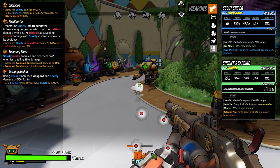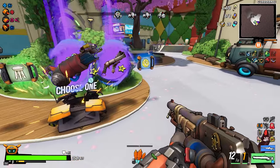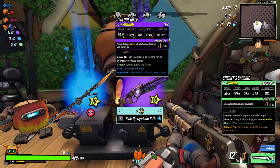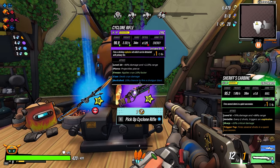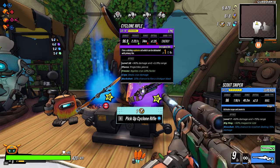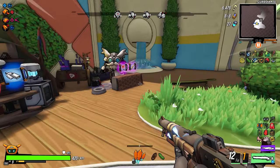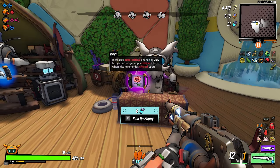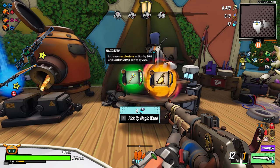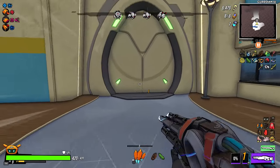Alright guys we're back! My weapons are slightly different, my abilities and perks are almost the same, my items are slightly different but that's okay. Oh I actually like this Cyclone Rifle. The Sheriff's Carbine has been a good friend — I'll take this. We haven't got the non-magic ring. We'll take this, and this as well. Let's see how it goes!